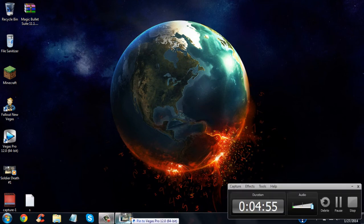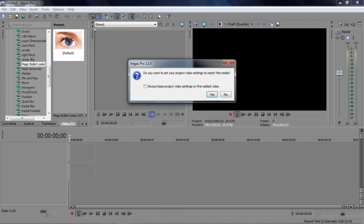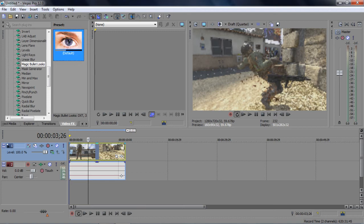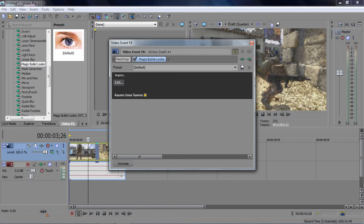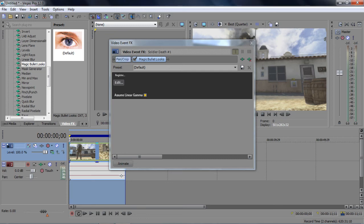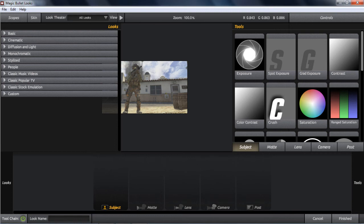I'm going to bring a clip in and get my recording thing out of the way — click yes. We are going to drag the Magic Bullet Looks effect down onto our clip. Then we're going to make the quality look a little bit better on that, and we are going to edit with Magic Bullet Looks. It's opening — you can see that it's working and that I have it for free.